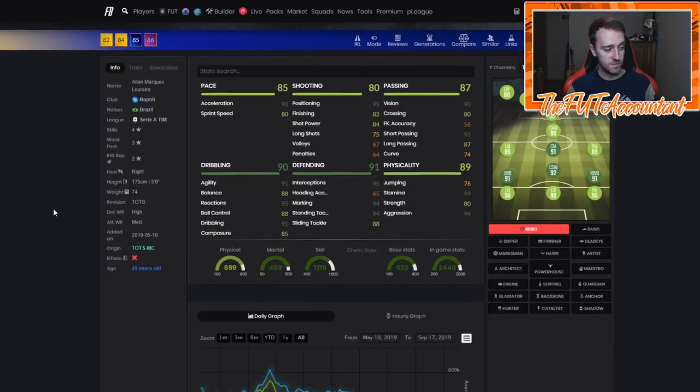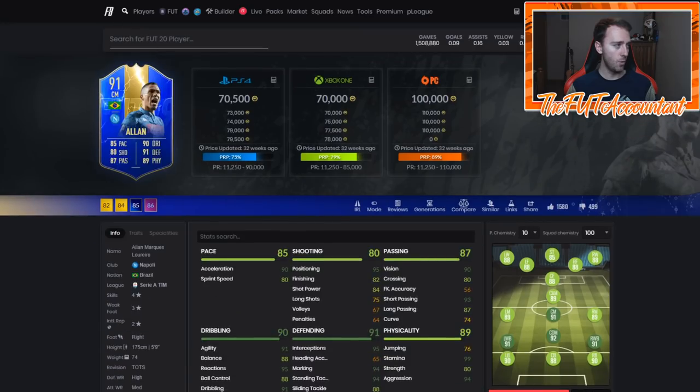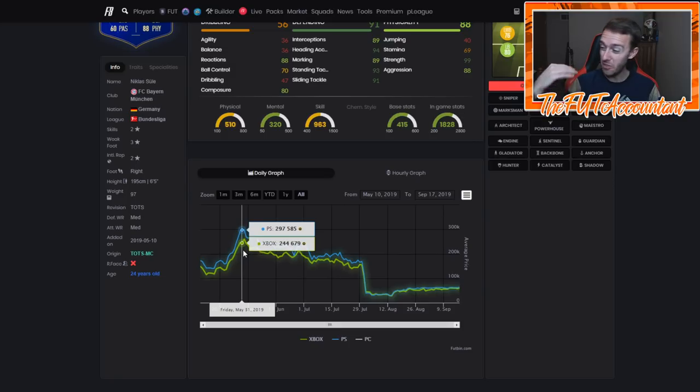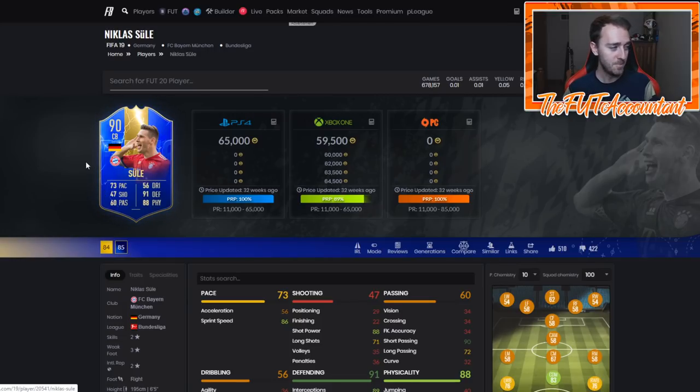Not all cards rise the same way. The Allen card last year was very popular and did hit its lowest point in packs and rose up out of the weekend league, but really not by much — maybe 40,000 to 50,000 coins. But then you see a Nicholas Sule go from 140K to 300,000 coins two and a half weeks later, and you're wondering how do I figure out who that guy is going to be this year?